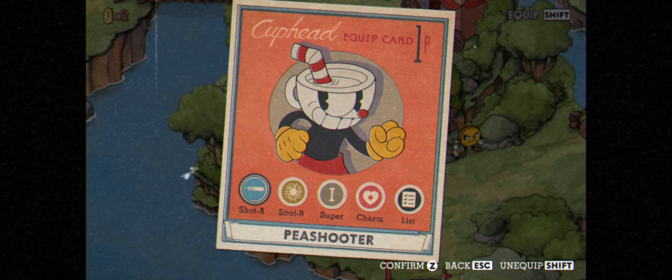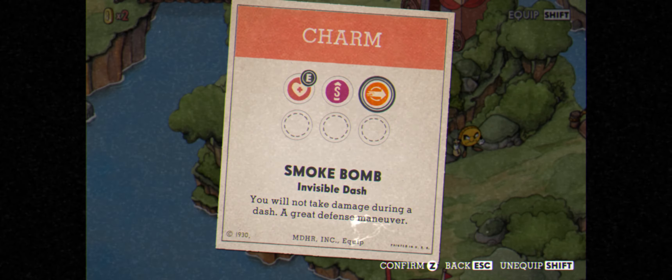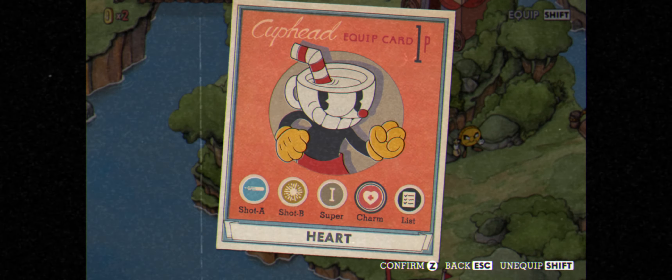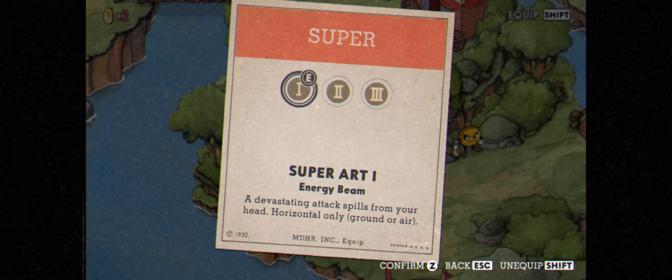To do this, you're going to need Peashooter — or I recommend Peashooter — and the Heart Charm or the Smoke Bomb Charm. Super Art 1 is also recommended, but if you don't have that, it will be fine.